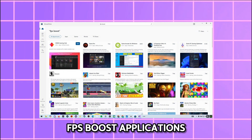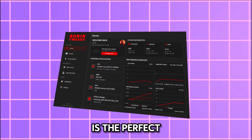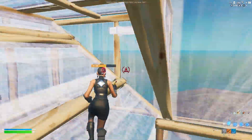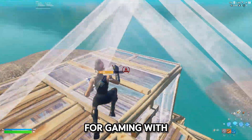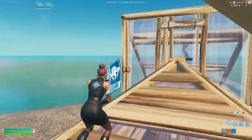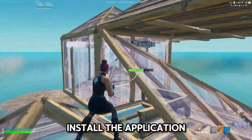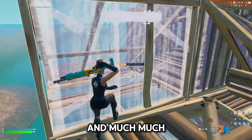Tired of random FPS boost applications that barely work? If you want real FPS gains and crazy low input delay, Ronin Tweaks Ultimate is the perfect app for you. This is the best application to fully optimize your PC for gaming with just a few clicks, and the results are shocking. In this video, I'm going to be showcasing Ronin Tweaks Ultimate, including how to install the application, its features, and much more.